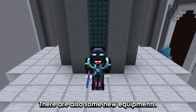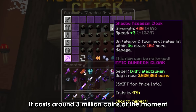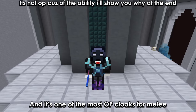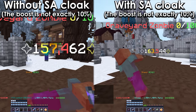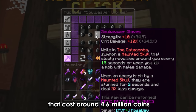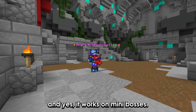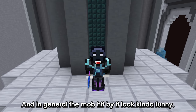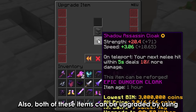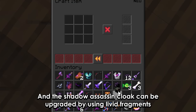There are also some new equipment pieces. First let's look at the shadow assassin cloak, which costs around 3 million coins and is one of the new cloaks added to Skyblock obtained by grinding floor 5. It's one of the most OP cloaks for melee. We also have the soul weaver gloves that cost around 4.6 million coins and have a neat ability to stun enemies — and yes it works on mini bosses. Both of these items can be upgraded using weather essence, and the shadow assassin cloak can also be upgraded using livid fragments. You should get these items if you want to grind dungeons.